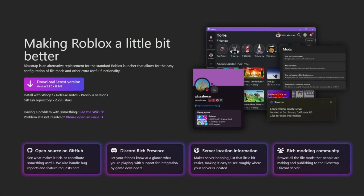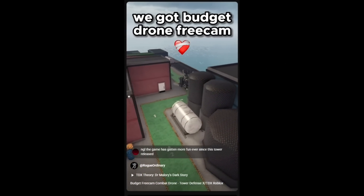First, you want to download Blockstrap using the links in the description or pinned comment. It's not a virus, I swear. Here's Rogue Ordinary using the same tactic.